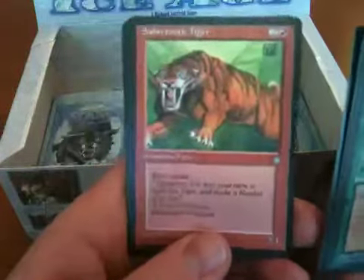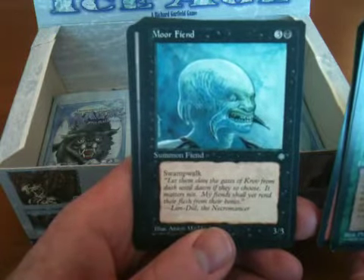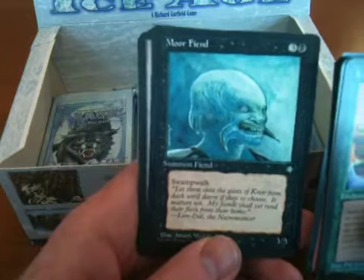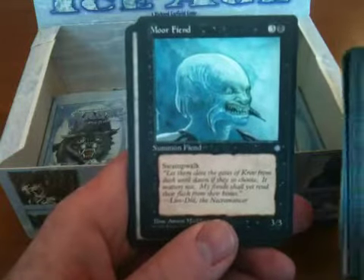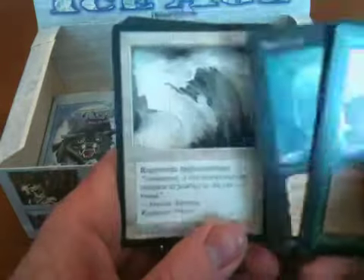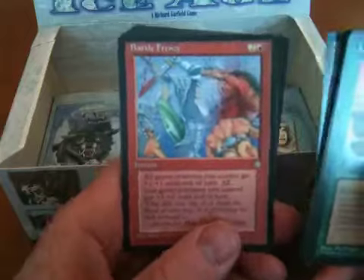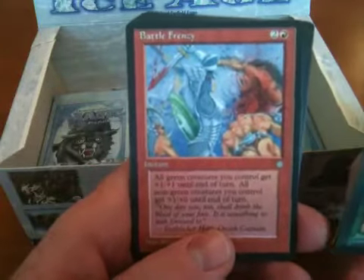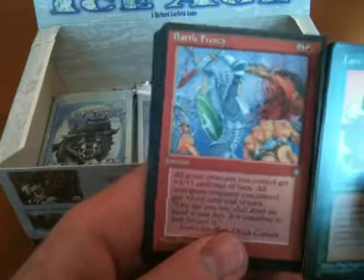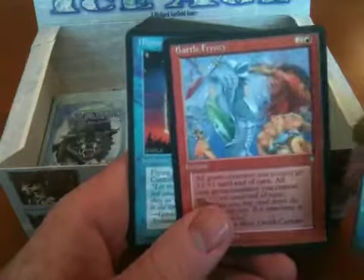Pestilence Rats. Sabertooth Tiger. Morphiend — I think Bogfiend was the identical card in terms of cost, ability, and color from the core set. Death Ward — good old Harold McNeil and his repetitive drawings. Battle Frenzy — this is actually a pretty cool drawing. I like that one. Not just because of the artwork — it's a good drawing and not a bad card.